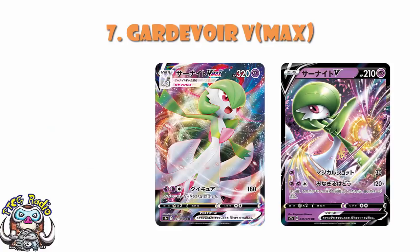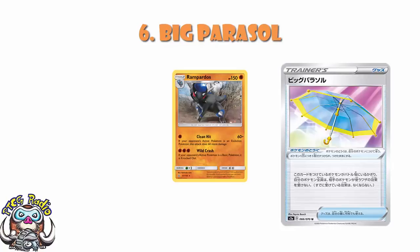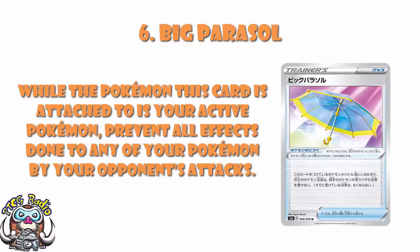This is where I think we draw a line in the sand — the top six are quite a bit above the four we've talked about so far. In at number 6, we've got Big Parasol. Big Parasol is a new Pokémon tool card, and what it does is it prevents all effects of attacks other than damage done to the Pokémon it is attached to. Something like Rampardos coming along trying to get an automatic one-hit KO? Nope. Something like Torkoal V coming along trying to discard a bunch of energy? Nope. Special conditions, automatic KOs, energy removal — anything coming from an attack other than damage is prevented by Big Parasol. It's going to be one of those cards that doesn't see play in everything, but there are going to be certain matchups you're really worried about and you play this just to stop that. And that's kind of awesome.